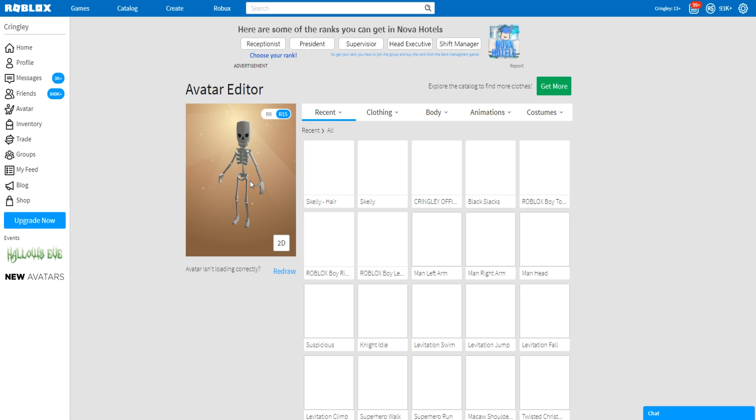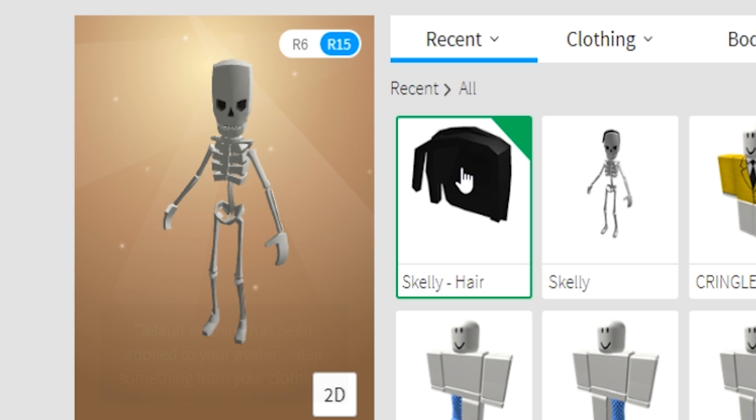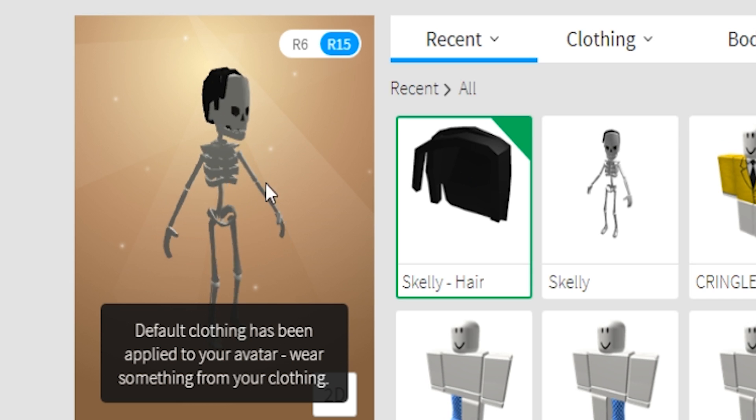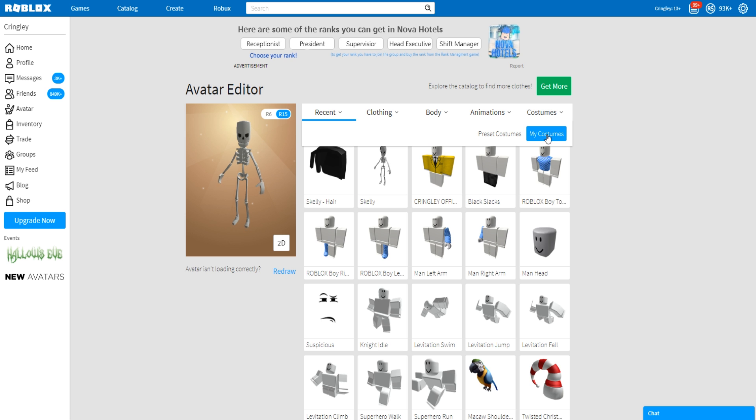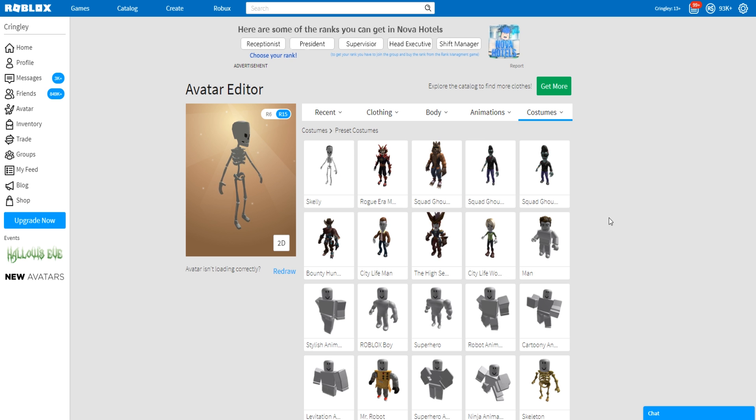As you can see right now I'm rocking Mr. Skelly Bones right here which actually comes with his skelly hair. I always take it off but he looks like an old man with his hair on so I just take it off and he looks like a normal scary spooky skeleton. But that's the only one I have. I don't have any crazy ones - obviously I have the default ones but I'm pretty sure there are some more ones that you can get.